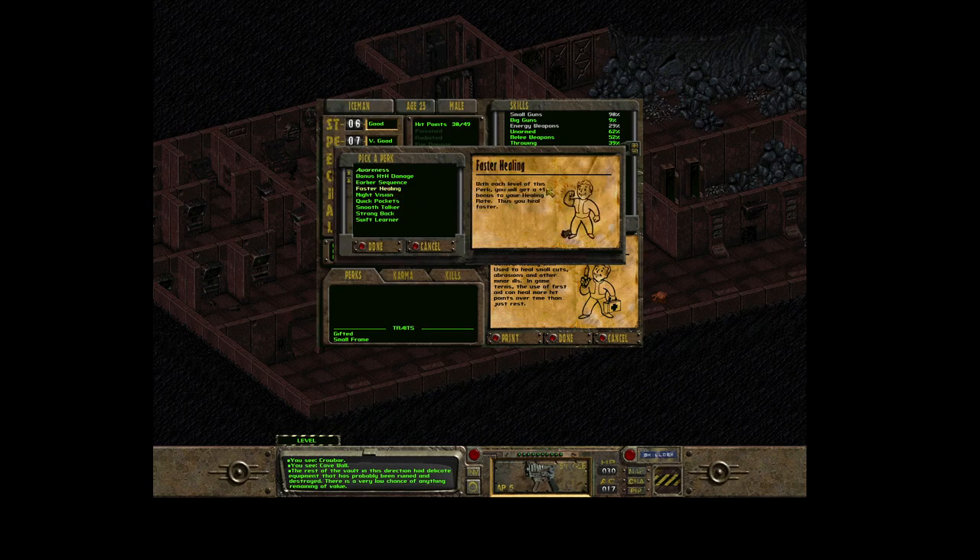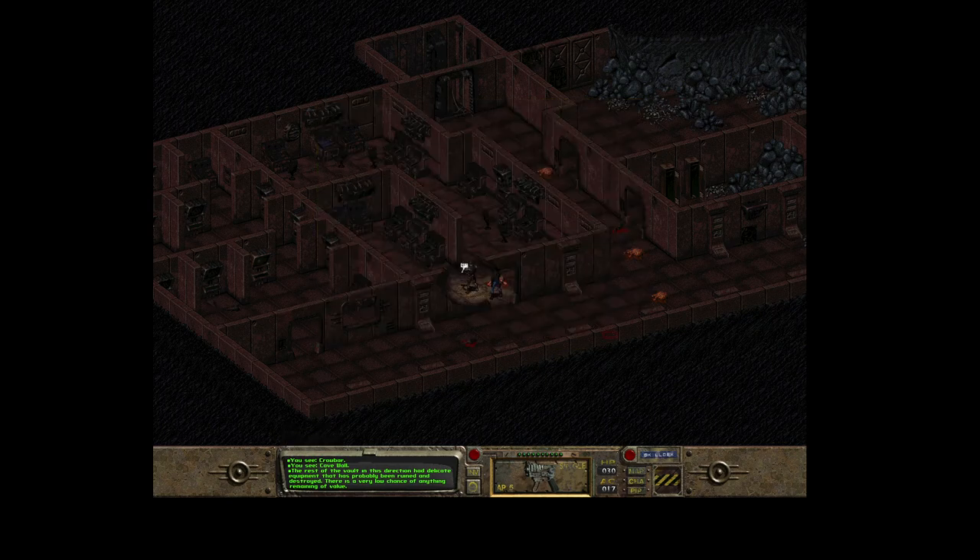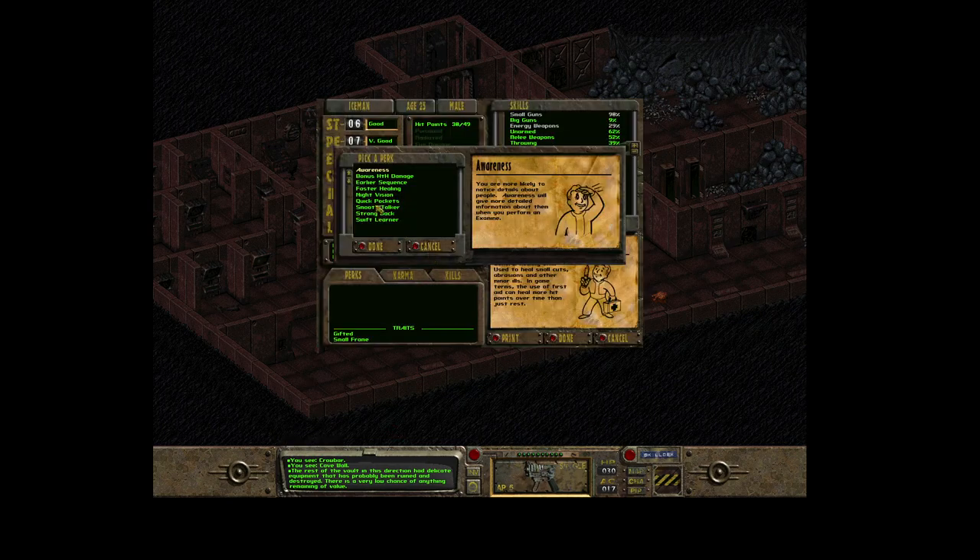For example, Faster Healing - currently I'm at heal rate 2. If I select Faster Healing, it adds plus one point to your healing rate, which means if you're at one it doubles your heal rate; if you're at two it adds 50 percent more to your healing rate. It's really amazing.